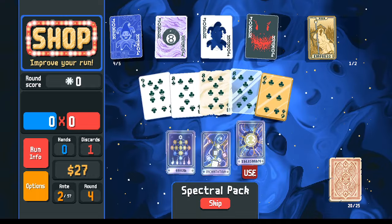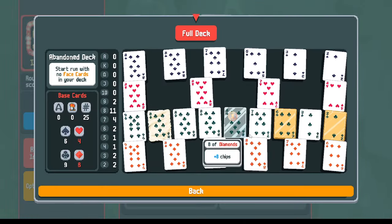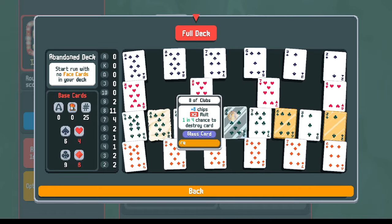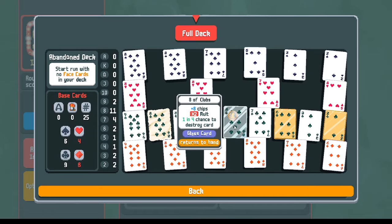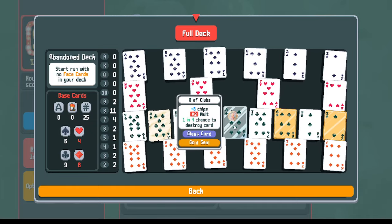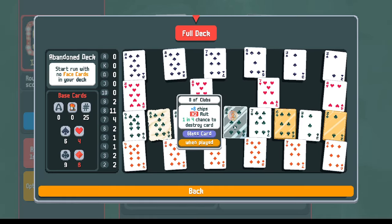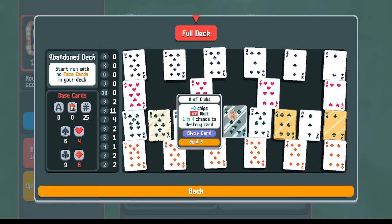I don't want to reduce my hand size anymore with ouija. What I want is this gold seal. At the end, when I have a few cards left in the deck, I can play the card repeatedly with the gold seal. It just so happens the gold seal ends up on my glass card. If I want to break my glass card to remove it from the deck, I need to play it repeatedly - and the gold seal allows me to play the glass card repeatedly.